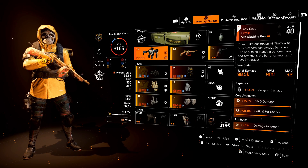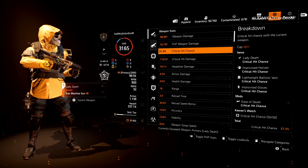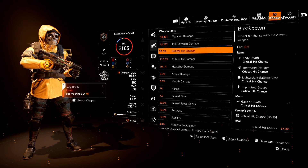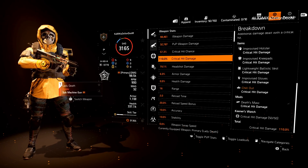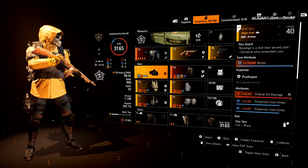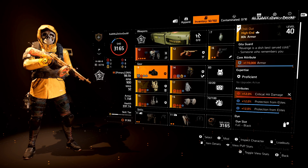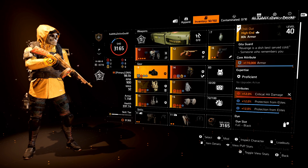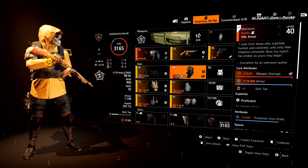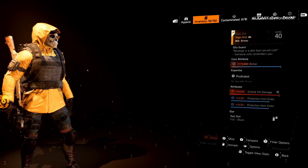I'm glad to be using it again. Just to fast forward — for the Lady Death I'm at 57% crit chance and 110% crit damage. Now let's do a deep dive into the build. I have 1.1 million armor, and that's because I have a blue core attribute on my mask and my backpack — but remember my backpack gives me three different core attributes.